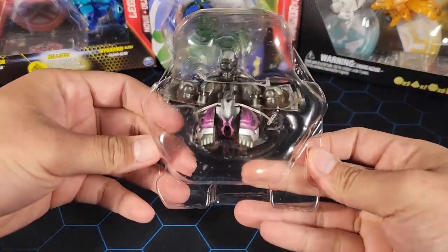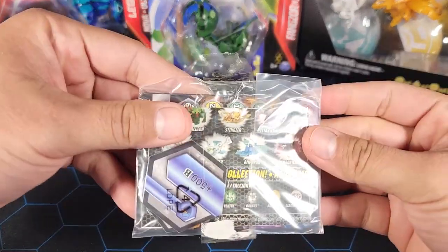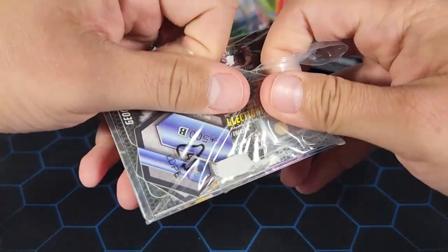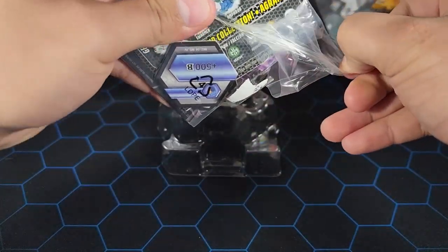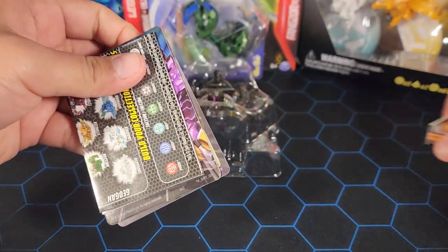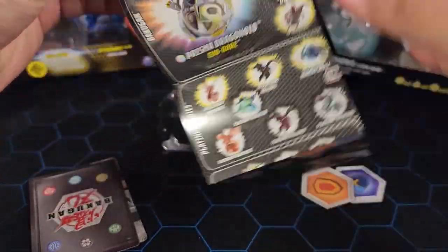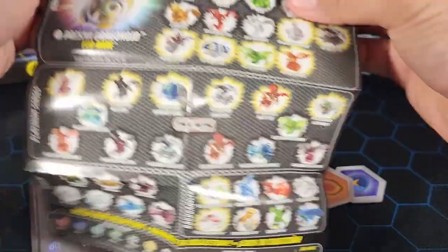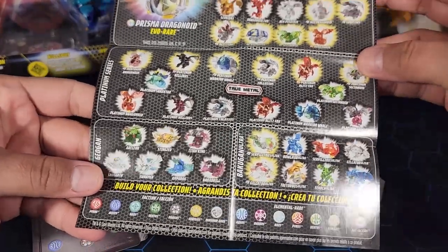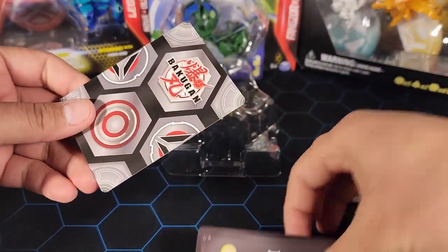Here is the Bakugan — looking pretty cool. I like the Elemental pattern on Darkus. We do have this bag that contains everything else. There we go — I dropped the cores but here they are. We also have a list from Bakugan Evolutions; we've seen this list everywhere. Just a quick peek — Prisma Dragonoid is right there, pretty cool.